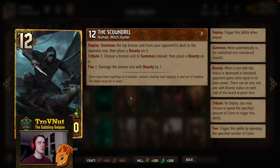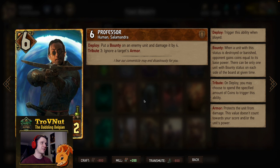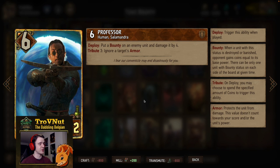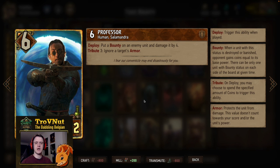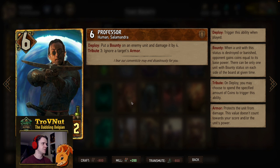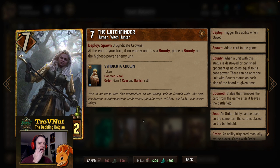Next up we have the Professor, also a staple of Syndicate. Six power for 12 provisions. On deploy you put a bounty on an enemy unit and damage it by four — if you kill it you gain the coins immediately, meaning this card could potentially give you six points on the board, four damage, and four coins. You can also pay three coins for the tribute to ignore the target's armor — useful in specific situations. Otherwise, the tribute generally isn't worth it.